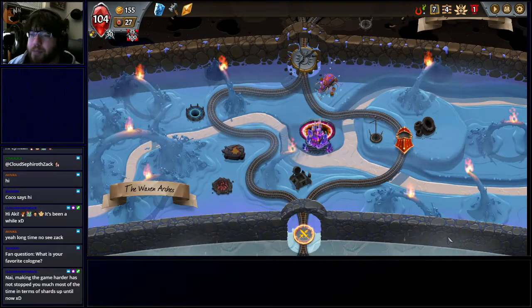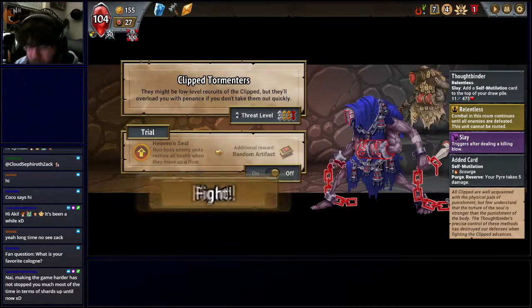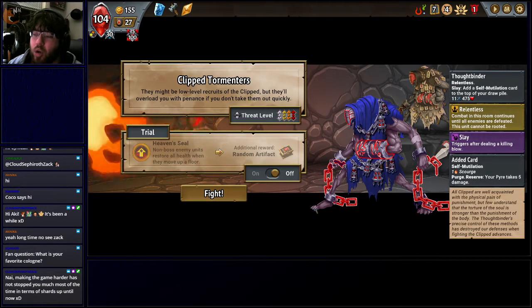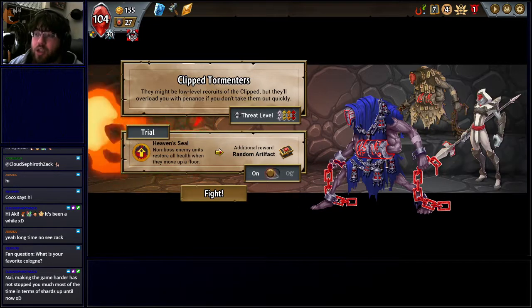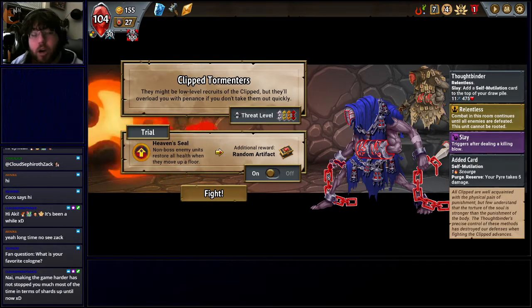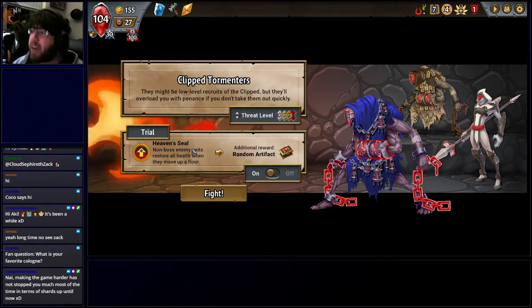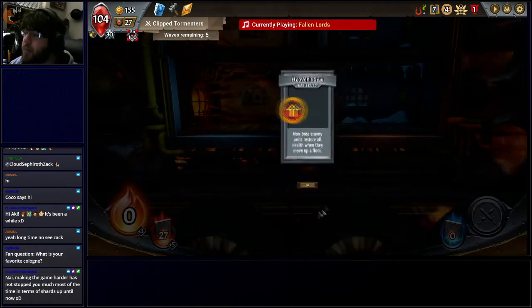Non-boss enemy units restore all health when they move up a floor — that's a scary thing. This is the Heaven Seal trial — trials make the fight harder but I get a bigger reward. So every time an enemy unit moves up a level, they get all their health back. If I don't kill them, I'm basically just wasting time. But I get an artifact for doing so, so we're still going to go for it. This could cause me to lose the run right here — really depends on exactly what I get in my hand.